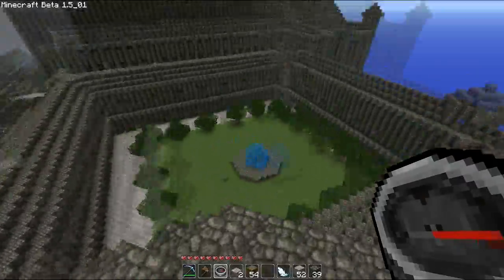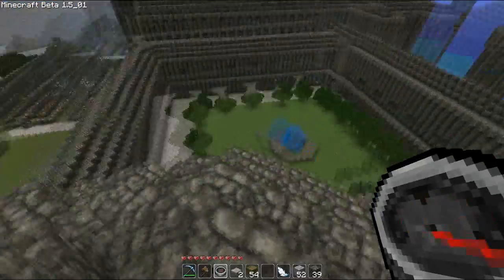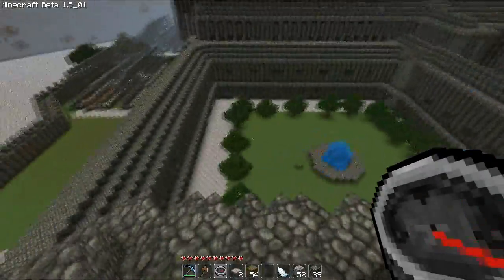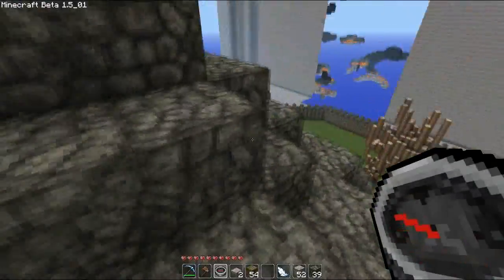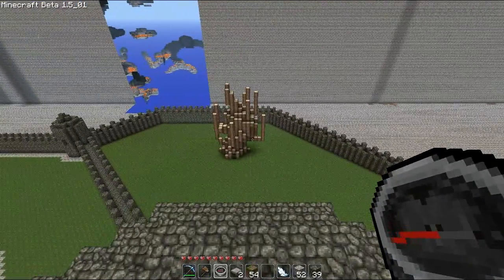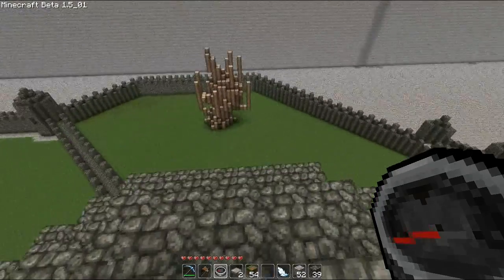I wanted to know your guys' opinion about these courtyards. This end over here loads up but I don't like the trees around it — I think it's too simple and bland, so I need some suggestions. Over here next to the tree, I want to set it up so it'll actually look like a willow tree. I'm tired of the way it looks.